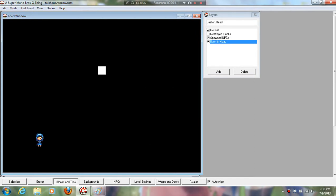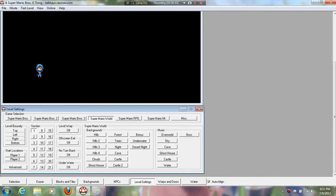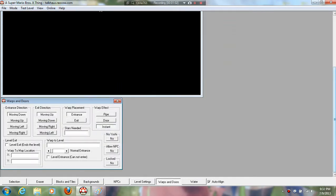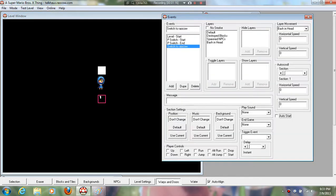That will switch the character to who you want it to be. Then you go to level settings and place the character player right beneath it. Then you go to Warp Doors — you want an instant entrance and you don't want it to be in direct contact with the player. Now you need the event where you select the layer and make it move down really fast, which I have at 40, and you have it on auto start.